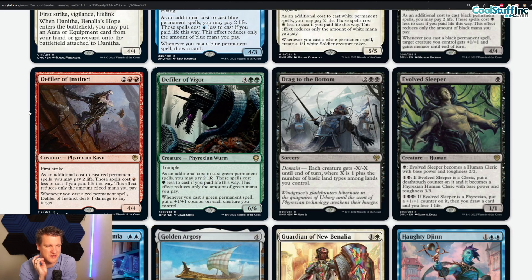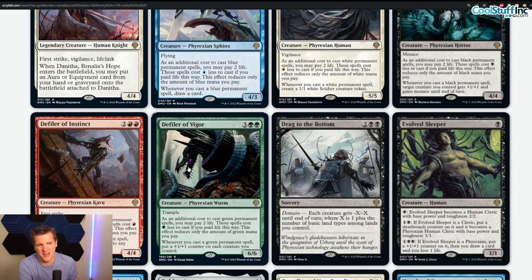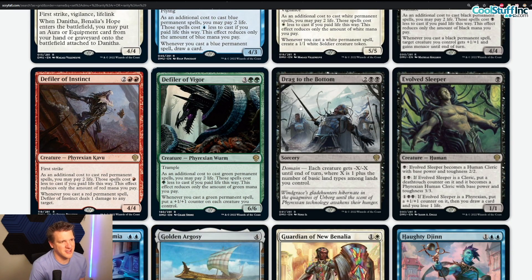Defiler of Vigor — three green green, 6/6 trample phyrexian worm. It has the phyrexian text, and whenever you cast a green permanent spell, put a +1/+1 counter on each creature you control. The body itself is intimidatingly large and powerful, and if you start growing your creature count by casting spells it can get out of hand very quickly. Still feels too much like 'dies to doom blade' for me — too slow for standard. I'm giving a zero to the entire defiler cycle. I hope I'm wrong, but they seem too easy to interact with and a little too slow.